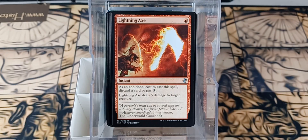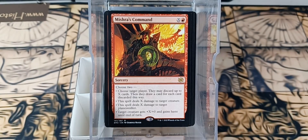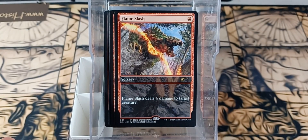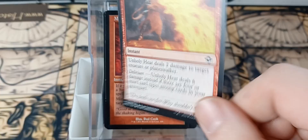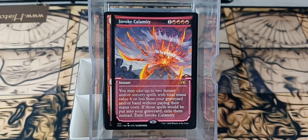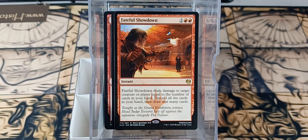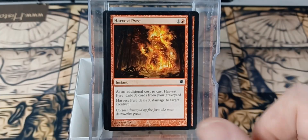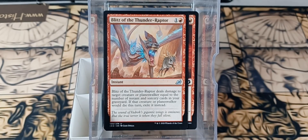Shivan Meteor, Lightning Axe, Purphoros' Intervention, Fiery Inscription, Mishra's Command, Mechanized Warfare, Demon Fire, a nice Flame Slash, Spitting Earth from Portal, Mind Collapse, Unholy Heat, Nahiri's Warcrafting, Volcanic Spite — a nice alternate frame — Invoke Calamity, Fateful Showdown, Shredded Sails, Spite of Mogis, Light Up the Night, Harvest Pyre, Fire Prophecy, Spits of the Thunder Raptor.